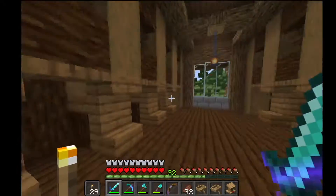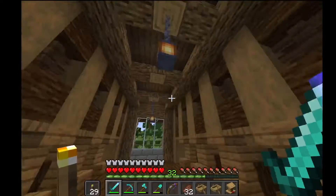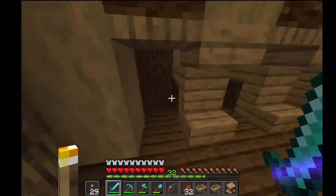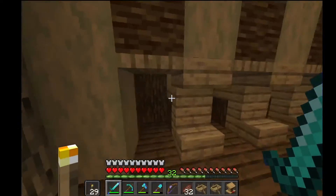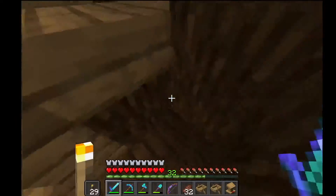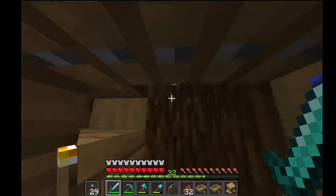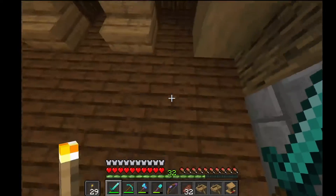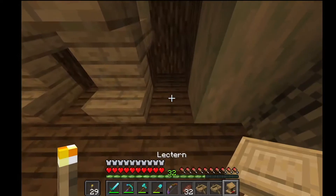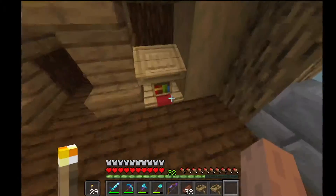So as you remember from the previous episode — or you will remember if you watched it; if you haven't, watch it again — this is actually a trading hall. We have these little cells where the villagers can sit in, and these trapdoors are there so that the villagers can't escape. Usually we would have the villagers like this, with workstations here, so they can't really get through.